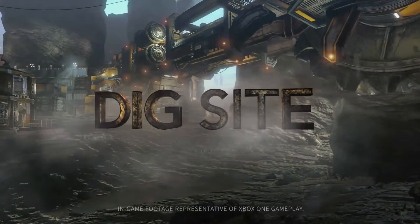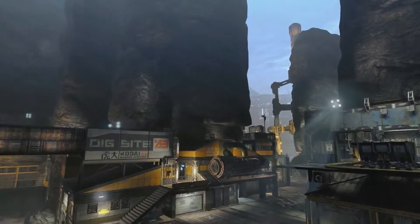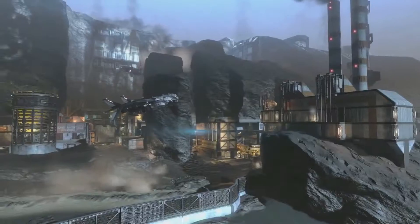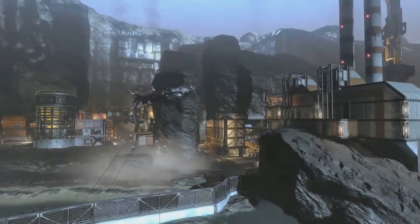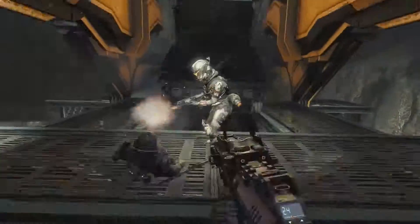Dig Site. Sheer rock walls surround this militia mining facility, creating a bloody ground wall. Titan skirmishes erupt amongst the industrial processing buildings while pilots use the terrain to gain the high ground of the massive rock saw.